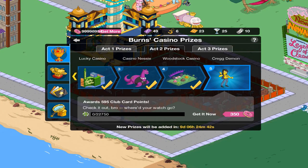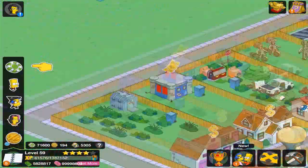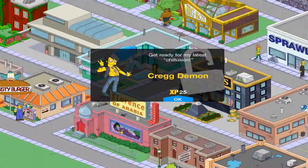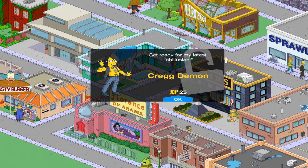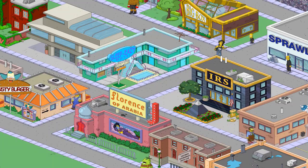The final one is Craig Demon, which costs 22,750 green casino chips or 350 donuts. So let's get that and place him. Get ready for my latest chillusion — Craig Demon. That's pretty cool, he has like a little guitar solo. That's pretty neat.